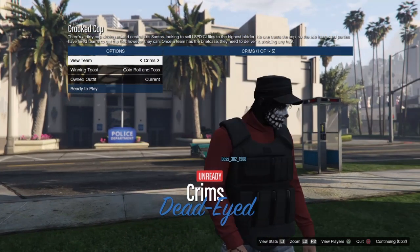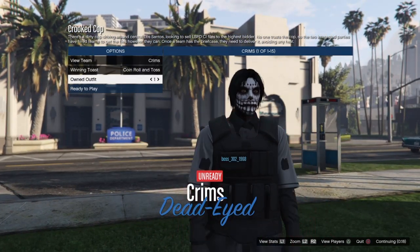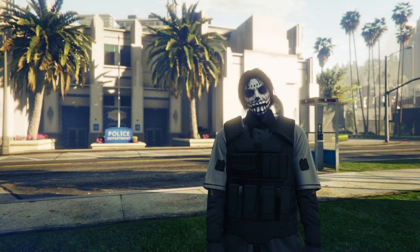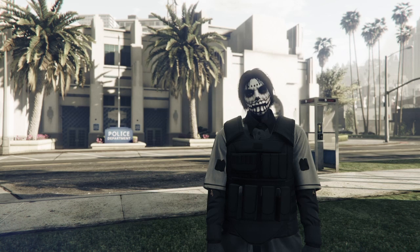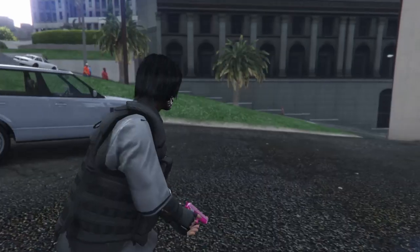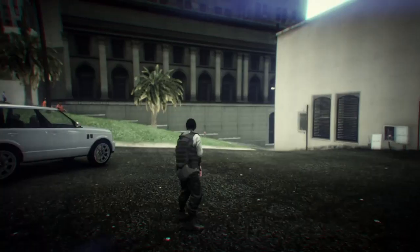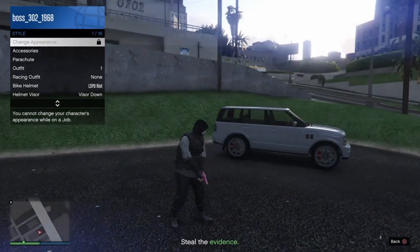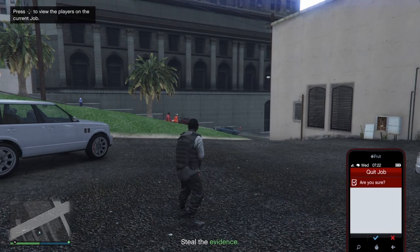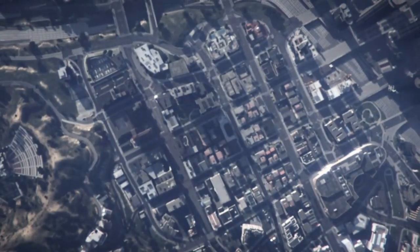Once you get to the loadout screen, make your way down to owned outfit and switch it twice to the right. Then ready up. You should have the outfit with the CEO armor and the black joggers. When you spawn into Crooked Cop with that outfit, get the interaction menu, go to style, go to accessories, and put on a rebreather or an earpiece. Once you put on an earpiece, close the job via your phone.